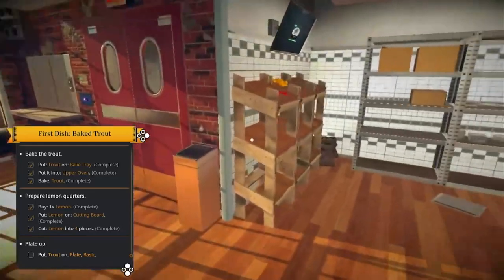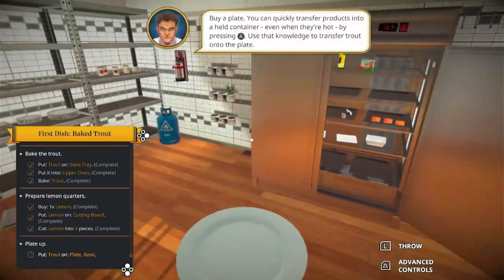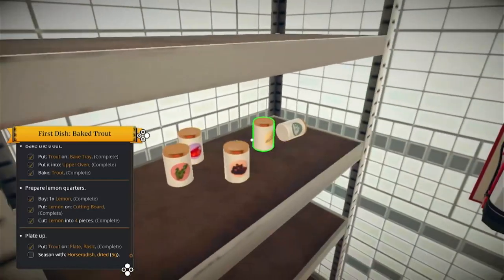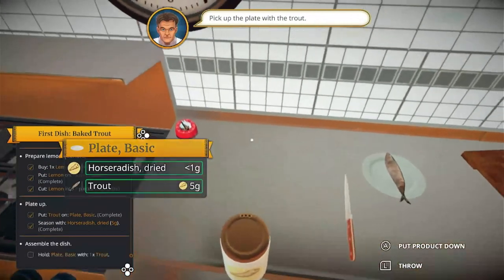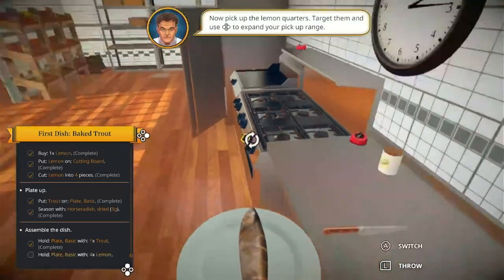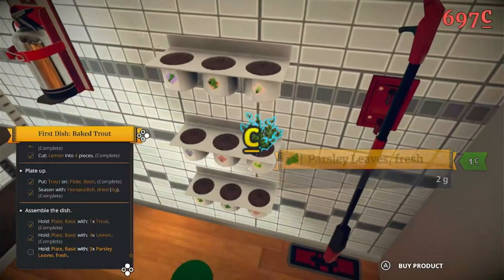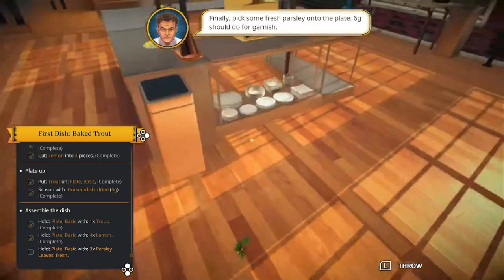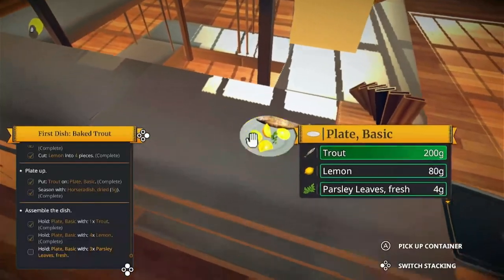Now we just buy a plate. There are plates here - wait, we have to spend money on them? That sucks. We finish off by seasoning the trout with five grams of something. Season the fish. Pick up the plate with the trout. Pick up the lemon quarters by targeting them. We need three.